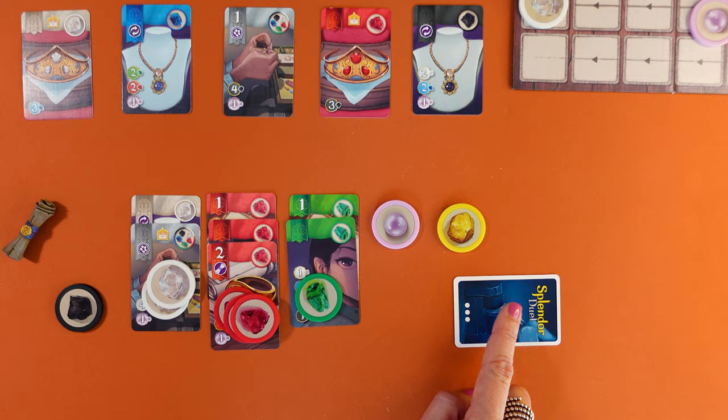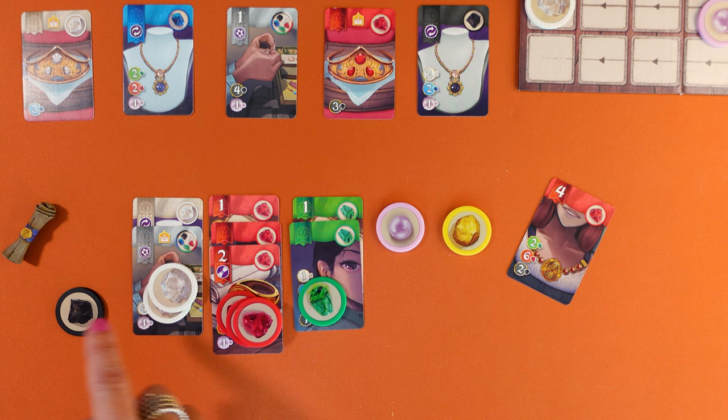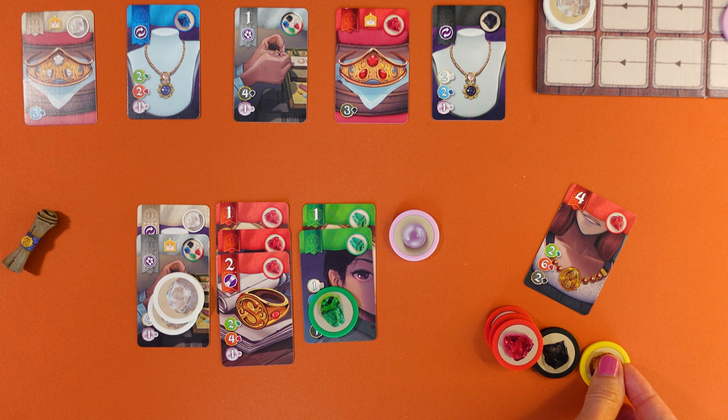Now let me explain the third action: how to buy a jewel card. Choose a card from your reserve or anywhere from the display. You pay the cost of the card using gem tokens minus the jewel cards you already own. So for instance, this one costs two green, six red and two black gems. You already have two green and three red cards so you only need to return three red tokens to the bag, and since you're short of one black, you use one gold. Place the card face up in front of you. You should stack cards by colour, keeping the top part always visible.